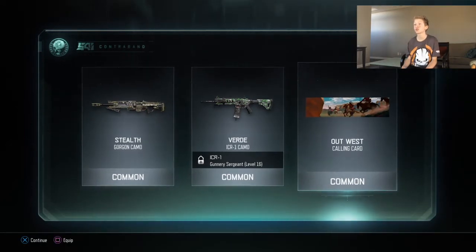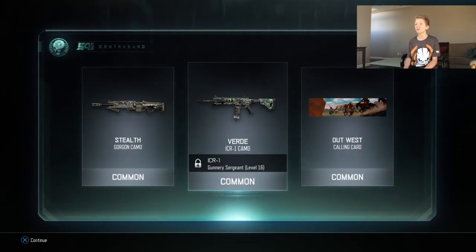I like that calling card so much. I don't know what's with me — I love calling cards, like I just love how some calling cards have such cool designs. Like the Out West calling card, that looks awesome. And the ICR one — the bird ICR one camo.